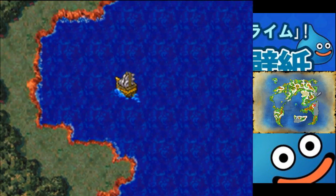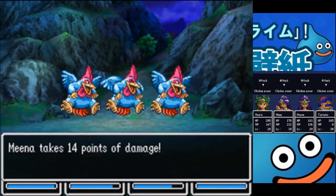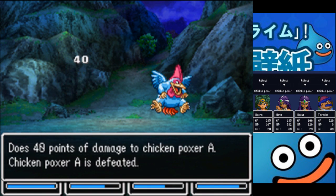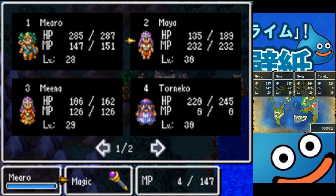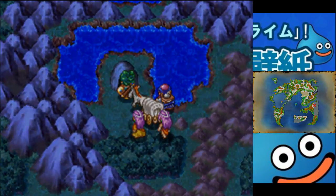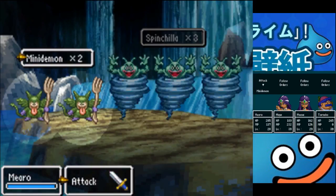Still got that big red axe on the map there. Chicken boxers. Okay, what is this cave? Lots of water in here it looks like.